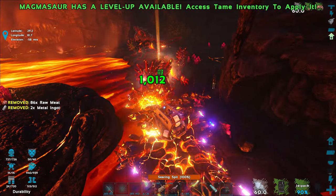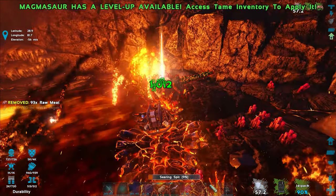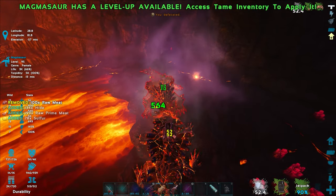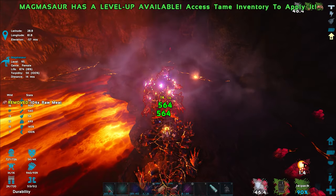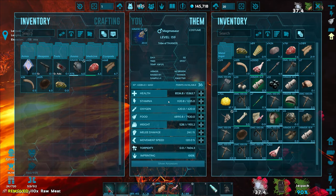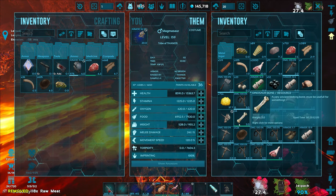I wonder how good the mining drill is at getting obsidian. Magmasaurs in general are pretty good at getting obsidian. I actually came to the top of the volcano off camera to get obsidian and got like 3,000 of it — so these volcanoes are crazy good for obsidian. Makes sense because there's literally lava and magma everywhere, so once it cools you get obsidian. We are still taking some damage from the magma effect though.